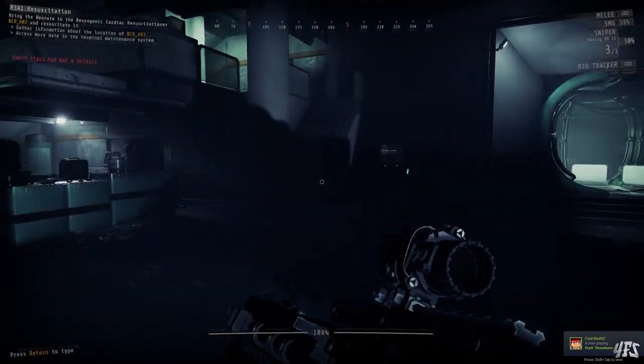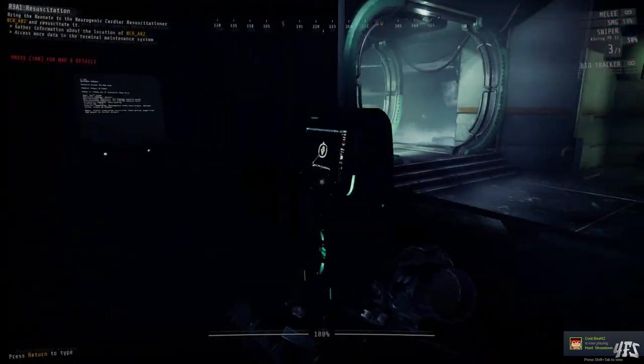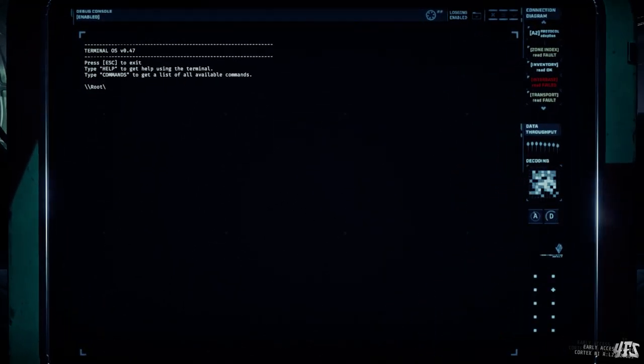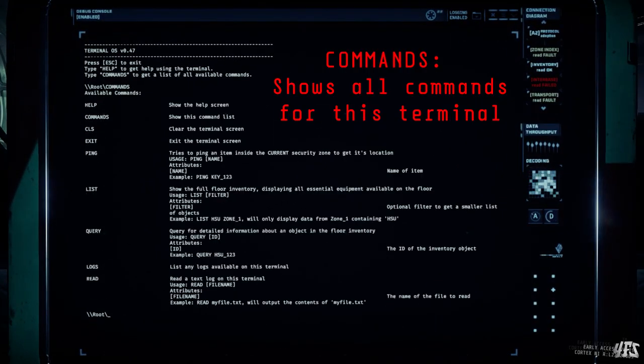Like every item, box, and room in GTFO, terminals have a number that can be seen above the screen. This only comes into use for some expeditions. If you type 'commands' into a terminal then you will get a list of all available commands for that terminal. Some terminals, such as the reactor control in R3-A3, have special commands, but this will cover all of the basics that should be common to all terminals.